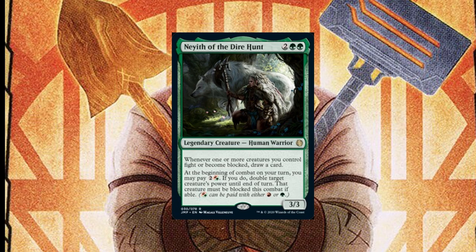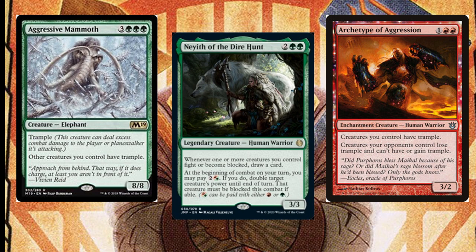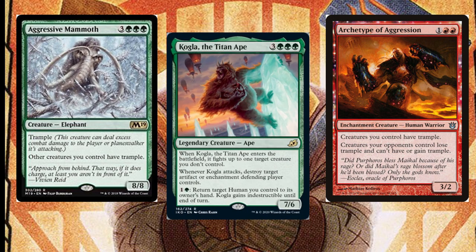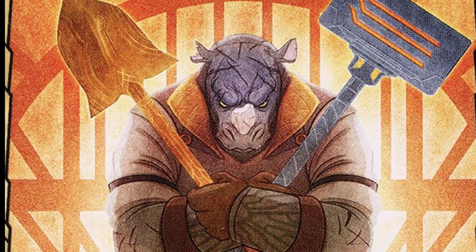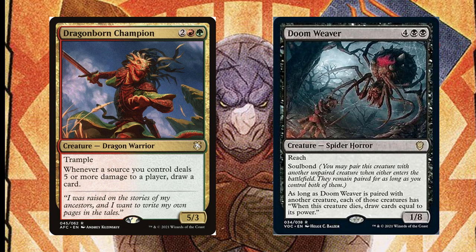We can use Nayeth of the Dire Hunt to draw when our creatures are blocked, Aggressive Mammoth and Archetype of Aggression to give the team trample, and Kogla the Titanape for some artifact and enchantment hate. While we're in the colors, let's throw in spellcast growers like Managorger Hydra, Tar and Mauler, and Forgotten Ancient, and draw more cards with Dragonborn Champion and Doomweaver.